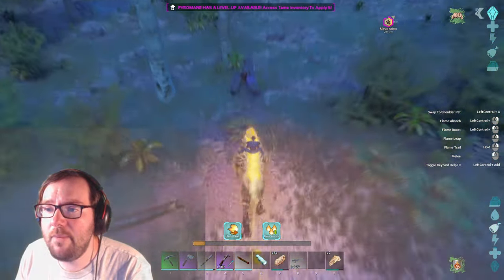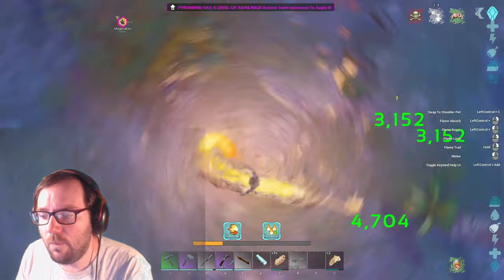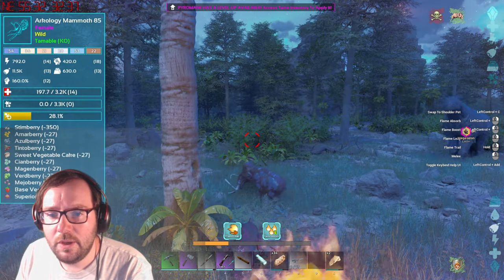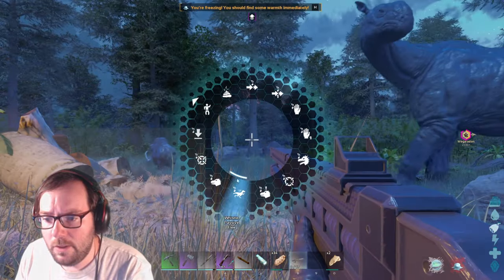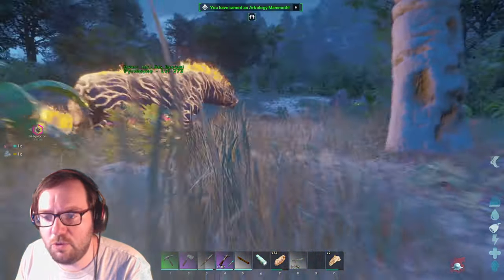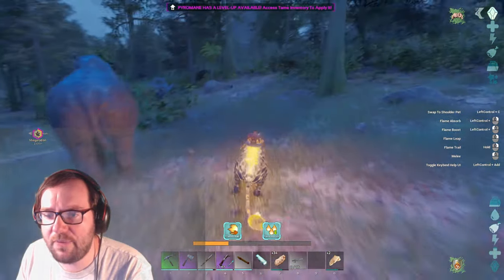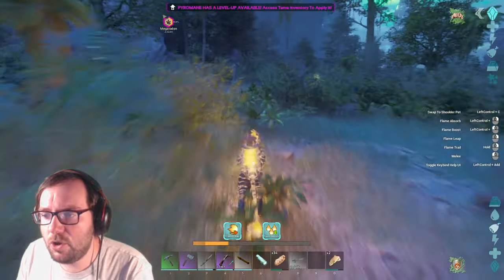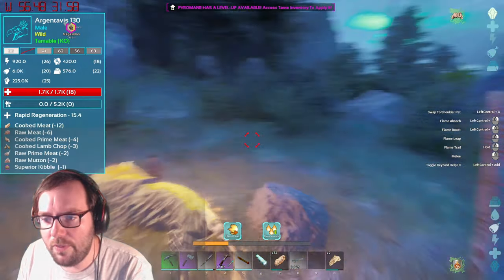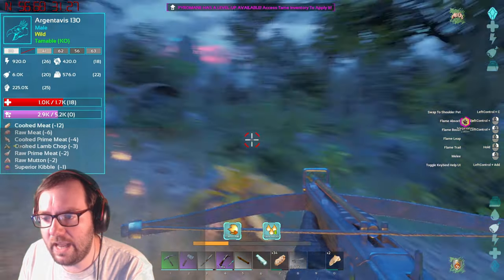Baby mammoths are a thing — I save a little buddy from a snake. I whistle passive and claim this mammoth because we could use it for wood gathering. If we lose the beaver it's not the end of the world. So we killed an alpha uteranus and tamed an 85 mammoth. Now let's go after this 130 argentavis — I'd rather you not hit the pyromane because you'll burn yourself.